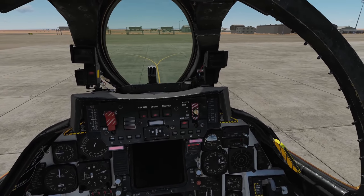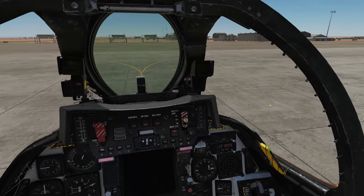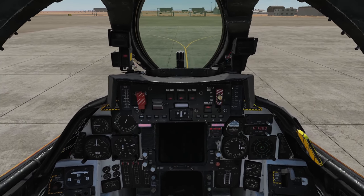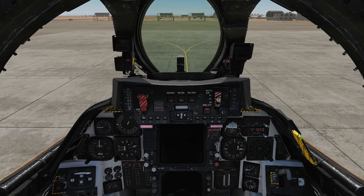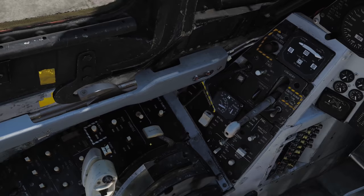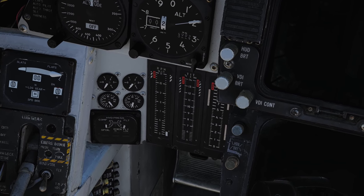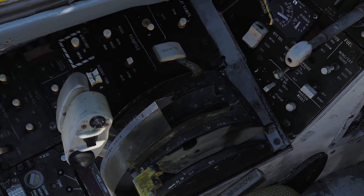Next, we want to arm our ejection seat. And now we can close the canopy by pressing left control C, or let Jester do it for us. I'm closing the canopy. All right, let's start. To start our engines, set engine crank right. Now we wait till our engine RPM comes up to just about the second line and we left click our right throttle to bring it into the idle detent.